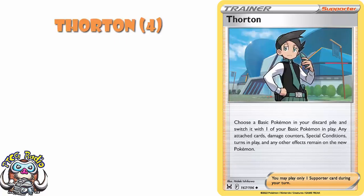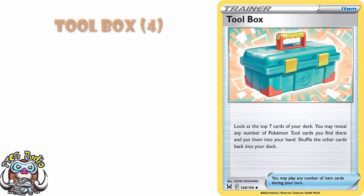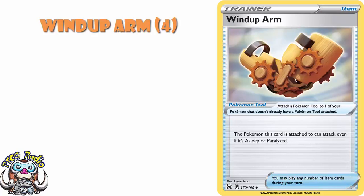Forretress lets you choose a basic Pokemon in your discard pile and switch it with a basic Pokemon in play — some decks are really going to take advantage of this. Toolbox lets you look at the top seven cards of your deck and put any tool card you find into your hand — in any decks revolving around Pokemon tools, this is going to be great. Volo lets you discard one of your benched Pokemon V and all attached cards, taking away potential prizes. Wind-up Arm lets you attack even if you're asleep or paralyzed — maybe you're doing it, or maybe you're worried about your opponent doing it. Either way, this is useful.